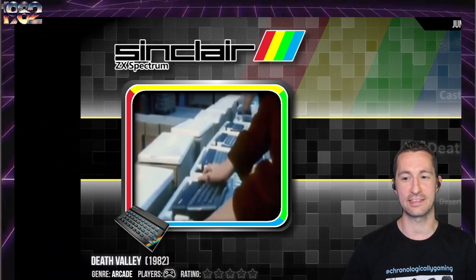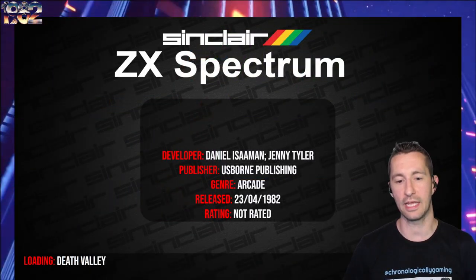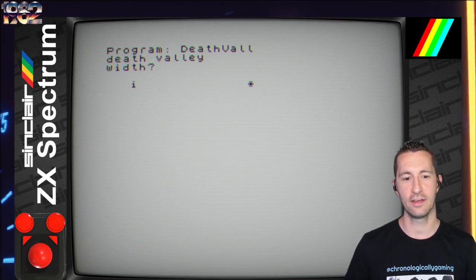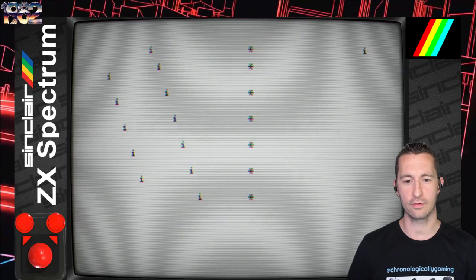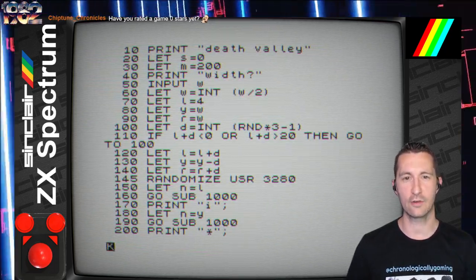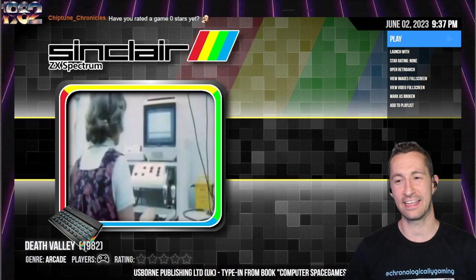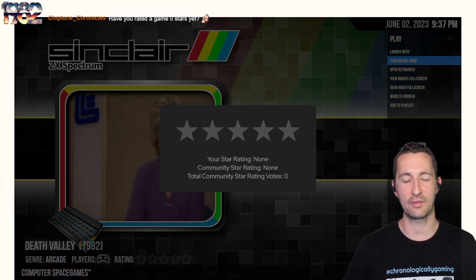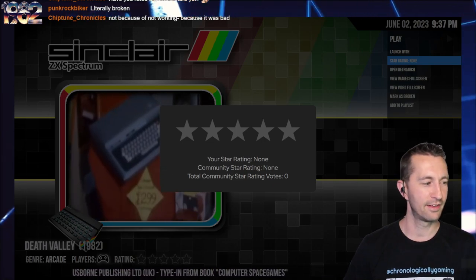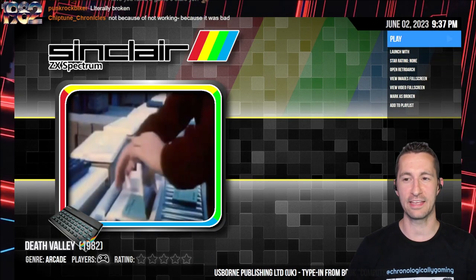Our next one is Death Valley for the ZX Spectrum — by Usborne Publishing, part of a type-in book called Computer Space Games. It's April 23rd, 1982. How wide do we want the Death Valley to be? The driving game — you gotta move dots on the screen — and the whole game crashed. Literally the game crashed after you crash. Death Valley is zero stars — it is literally broken because it broke itself.